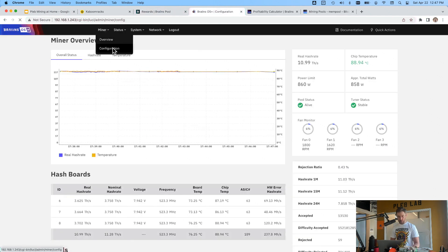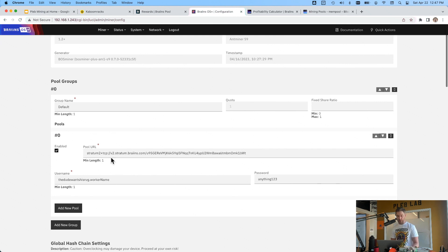If you wanted to join another mining pool with Brains OS, I would assume it follows the Stratum protocol — hence the stratum+tcp connection string. You'd just Google the connection details for whichever pool you want to join, or you could ask ChatGPT.